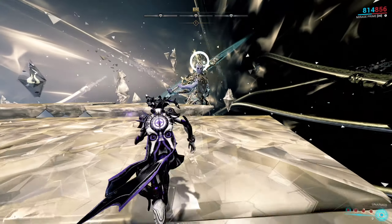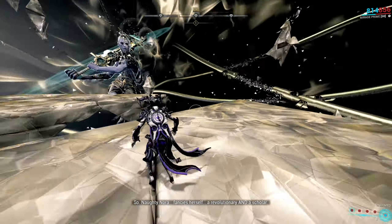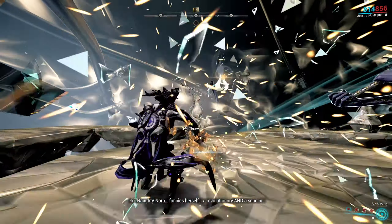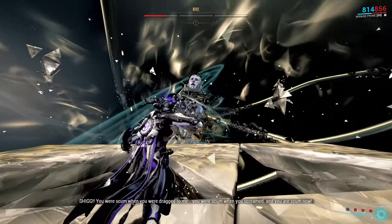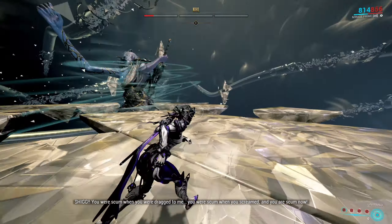I suggest you focus on Nighthill all the time so you can see where he is, since he teleports and uses his attacks more and more often as the fight progresses. You need to repeat the same process three times, with each time being a tiny bit harder, but it is still quite easy once you get the hang of it.